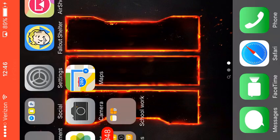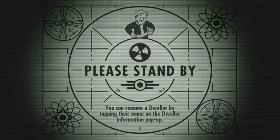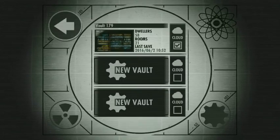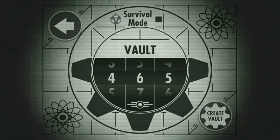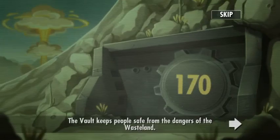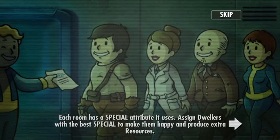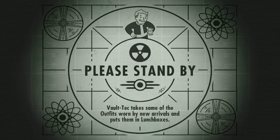Hello everyone, we're gonna be playing some Fallout Shelter and I'm gonna start a new shelter vault. I already have one I've been playing quite a bit, but I want to start a new one. Congratulations — the vault keeps people safe from the dangers of the wasteland. As overseer your job is to expand and maintain the vault while keeping your dwellers safe and happy. Each room has a special function. Let's just start and get done with all this stuff real fast.